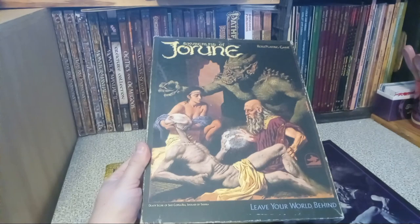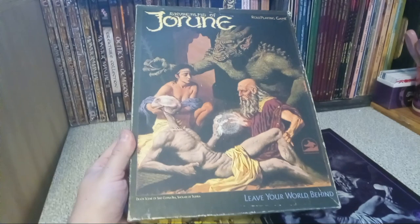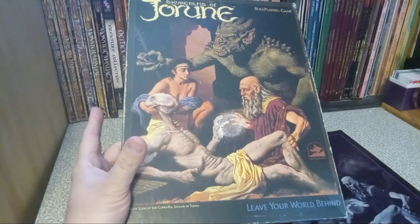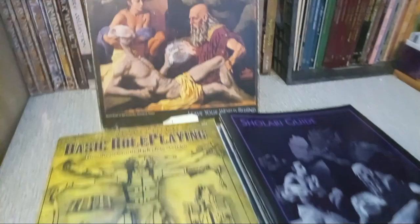I saw lots of ads for this in Dragon Magazine, and it has various strange species and races and all that kind of stuff. The ads were just amazing. This guy here is a Shantha, and there are different types of humans — and that's a Karasten, I believe.